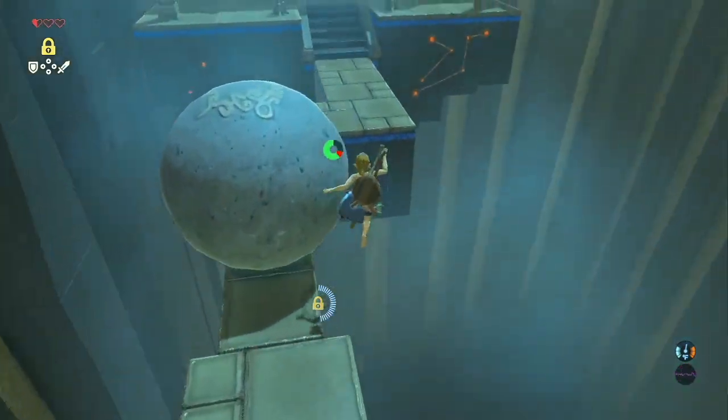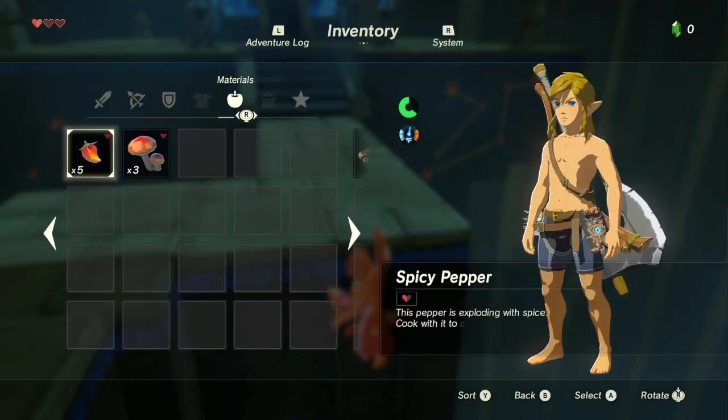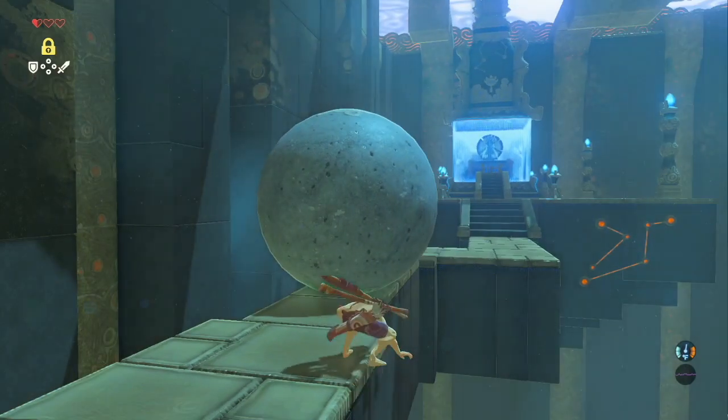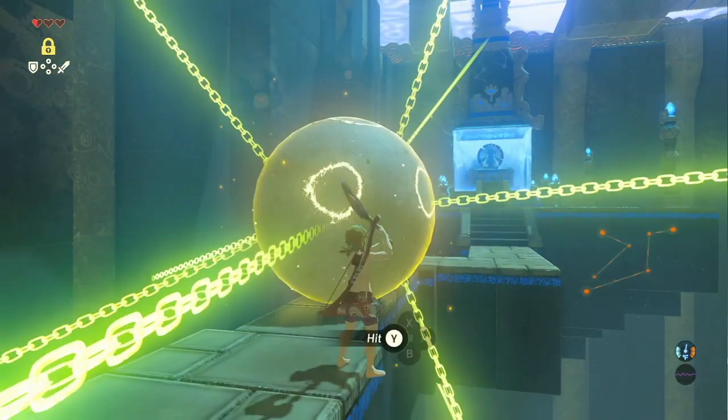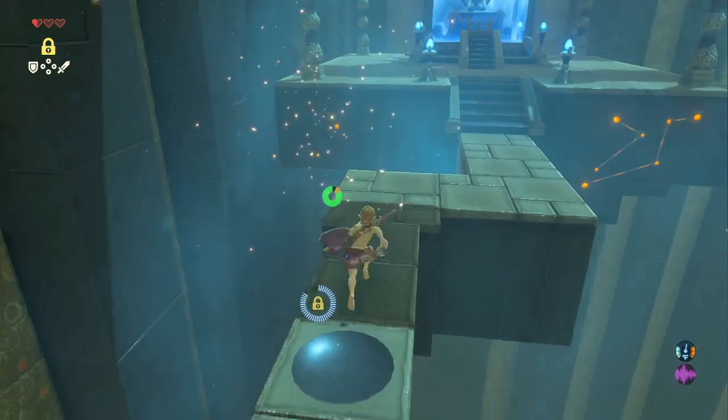If you don't manage to make it after unequipping your shield, make sure to eat enough food so you have one and a half hearts. To recover, just stasis the boulder, hit it, jump, cancel your hit, and finally use stasis to launch the boulder.